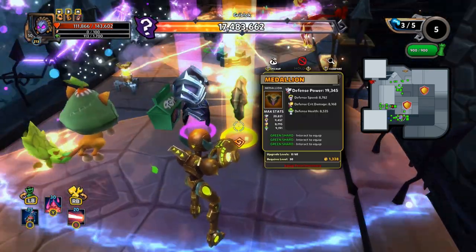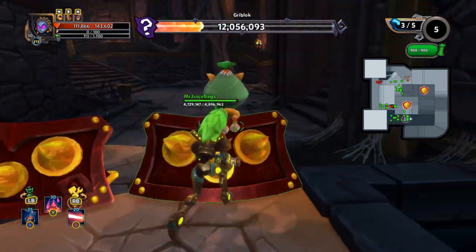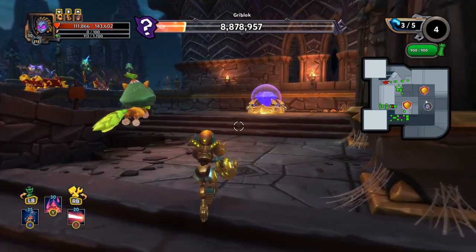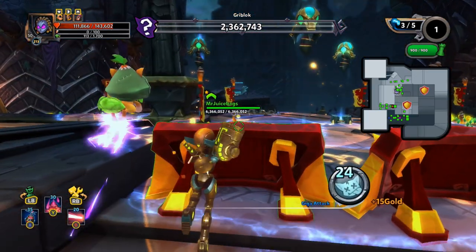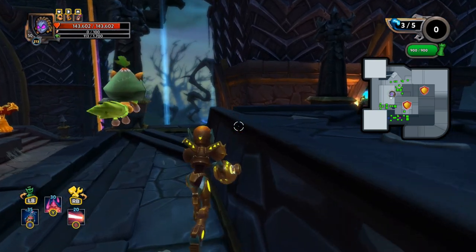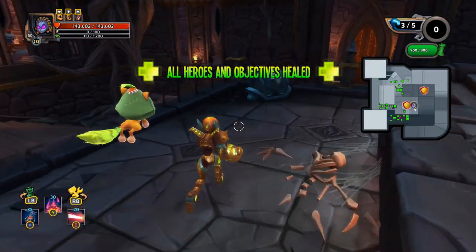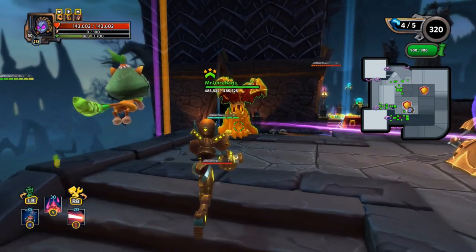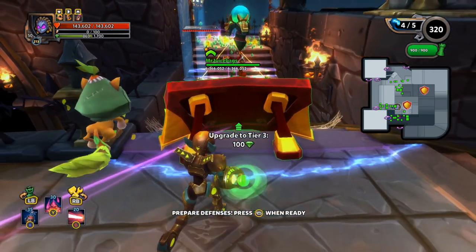There's medallion number one for me — not a very good roll on it, but it's still a medallion with over 20,000 defense power on the primary once I upgrade it. So you never know, I might end up throwing it on something. I could find a use for it somewhere, I'm sure. Little Grib's gonna finally die there — there we go. Wave 4 incoming.